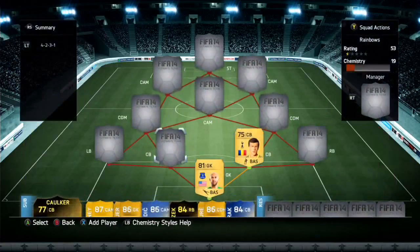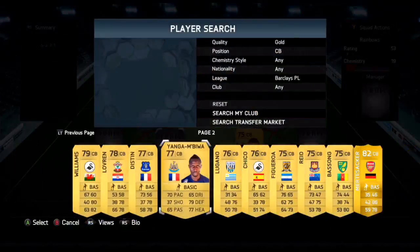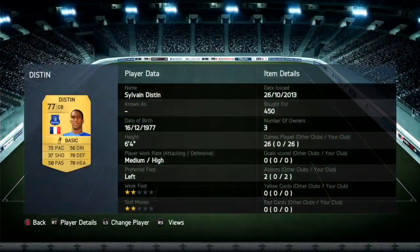At the left center back position we have Sylvain Distan, and I love this guy. He's 450 coins — that is cheap as chips — and he's got really good work rates: medium/high. He's got 73 pace, 78 defending, and 78 heading. Sorry if I sound rough, I've literally just woken up.